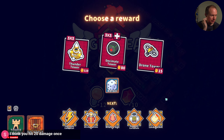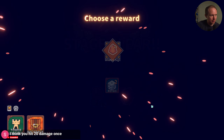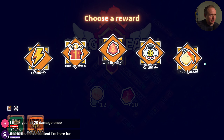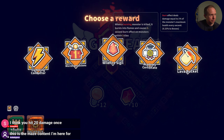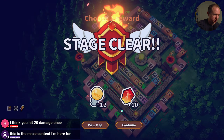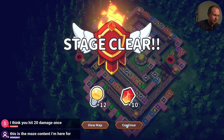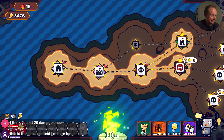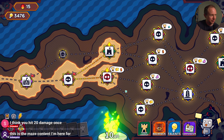We'll try Thunder Tower again — we have to save for it, though. We took an electric tower, so let's take an electric thing, even though it's not necessarily what we're looking for. This is the maze content that I'm here for, Technic Goose — so glad to hear it.